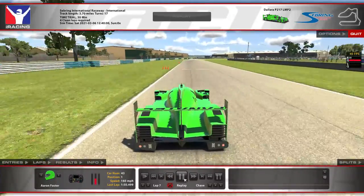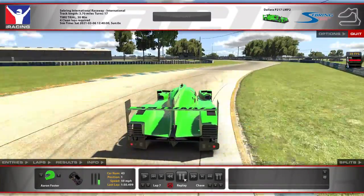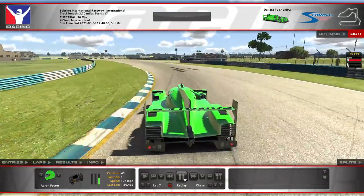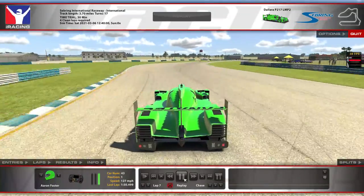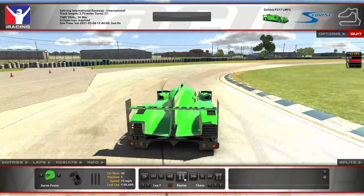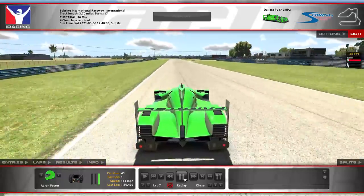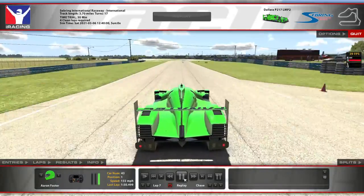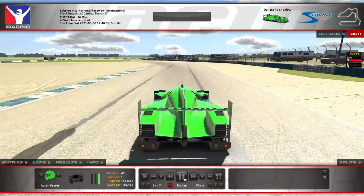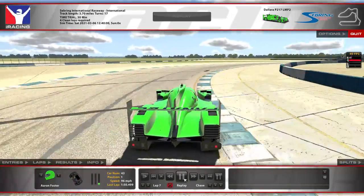Brake hard at the first set of cones, down into first gear — the hairpin was first gear too. Tight on the apex, breathe the throttle through here otherwise the car gets loose. Get to the first set of cones, brake gently down into second gear, late apex. You can lose or regain a lot of time there. Just as the cones end, brake and downshift into second.